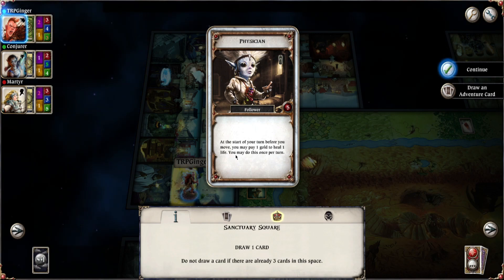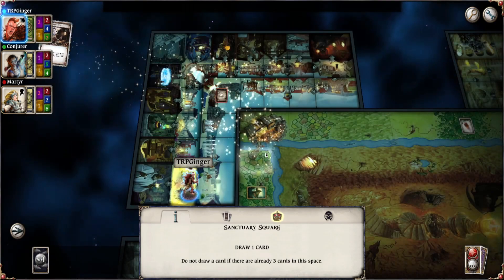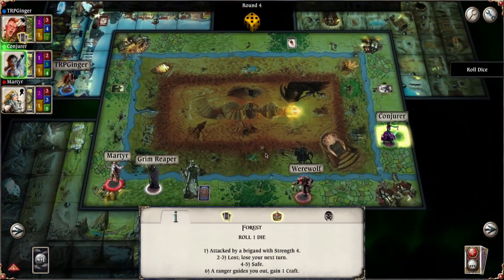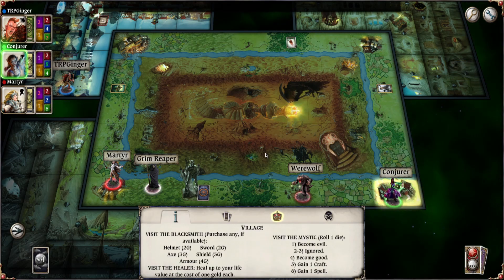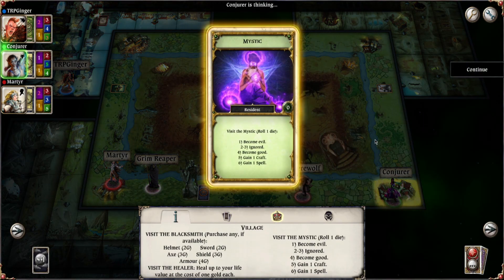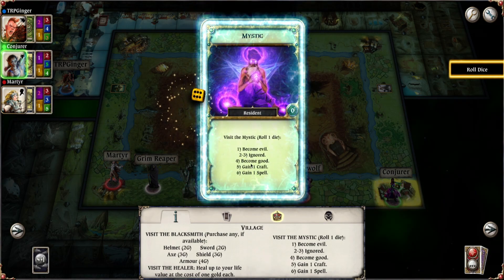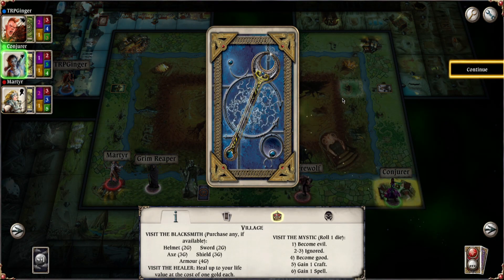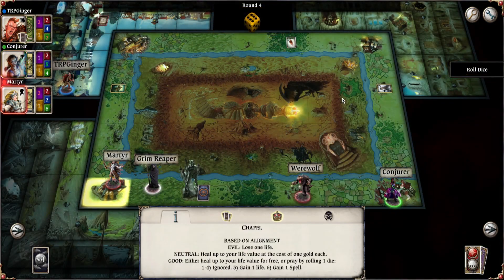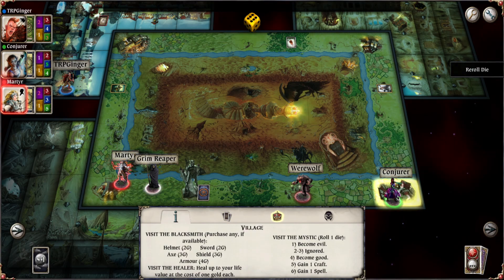A physician follower: at the start of your turn, before you move, you may pay one gold to heal one life. Very nice — I'm going to take that follower, thank you very much. Another Conjurer turn, going to the mystic. One. Six. Another spell for the Conjurer. The Martyr going to six, going to the Conjurer — yep, are they going to fight? Yeah, they are. They're going to battle with strength.